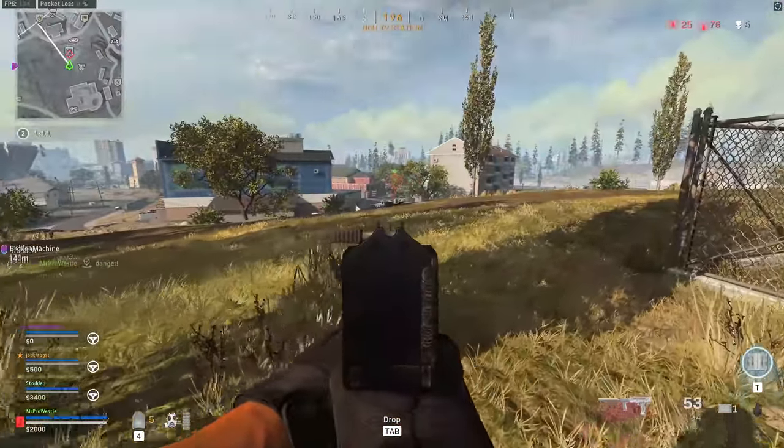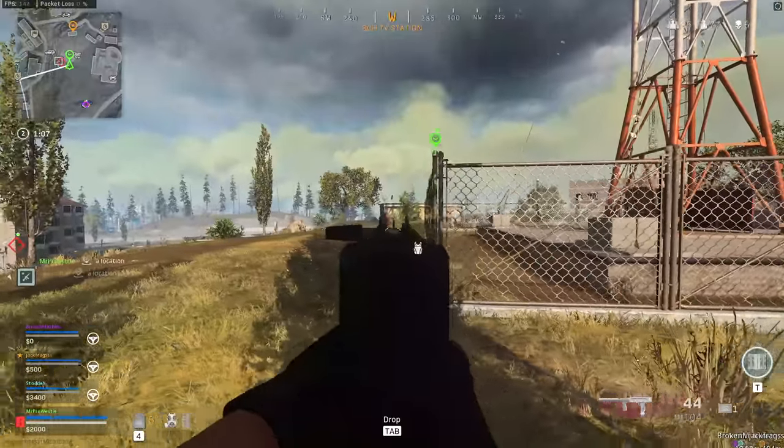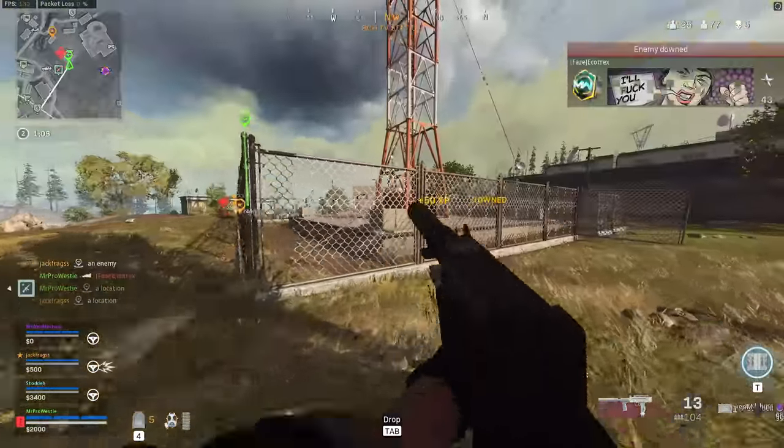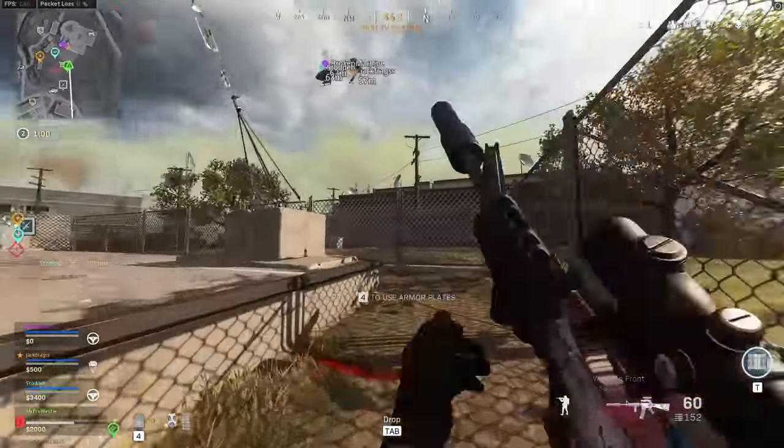I killed one guy down here. There were two down here. There's one on your right — there's a sniper on your right. Orange. Nice. Different team. Another guy here on blue. Two guys on blue — jump in.